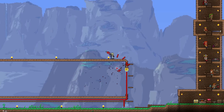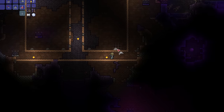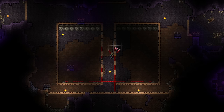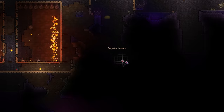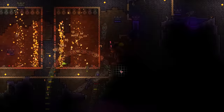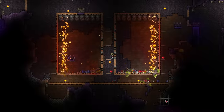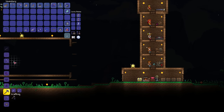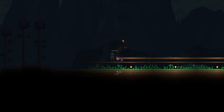Next up is the Eater of Worlds. A few boulder statues and an arena later, I'm ready. The trap has two danger boxes — I hook the traps up to a timer and destroy the last shadow orb. The double death boxes work perfectly, damaging the boss from all angles. My masterfully crafted traps take down the Eater of Worlds and provide me with enough shadow scales to craft a nightmare pickaxe.